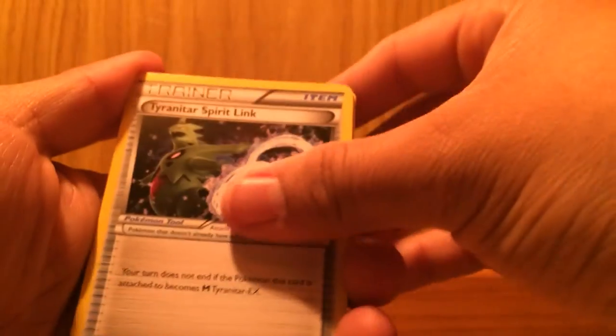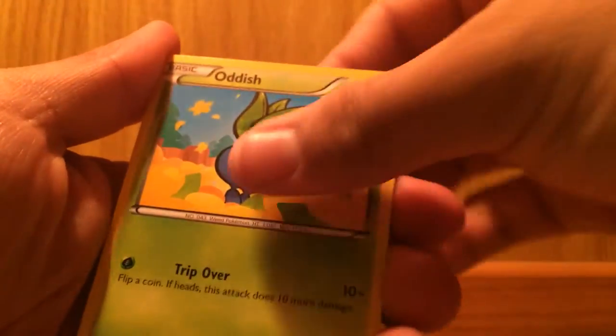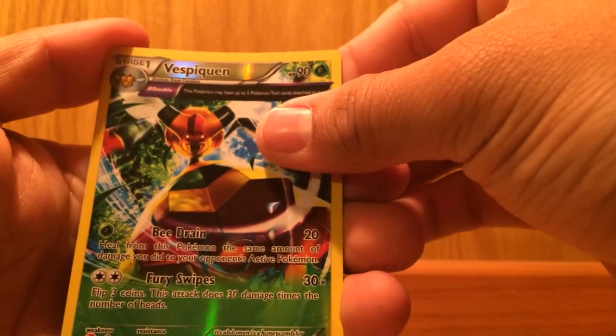Here we go — number two. What is it? Three to the back doing the card trick. Spirit Link, Gloom, Hex Maniac, Meowth, Oddish, Malamar, Porygon, Golurk reverse holo — Golurk Ancient Trait! Not bad. Still happy — don't worry, we got more packs to go, including this one.